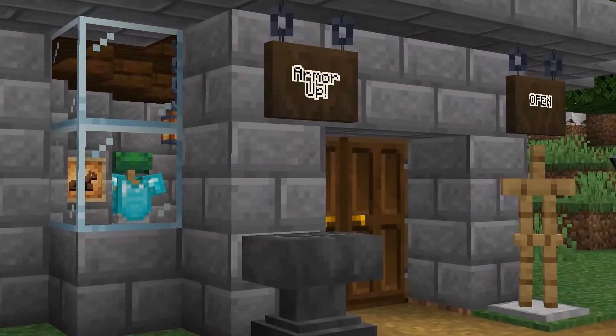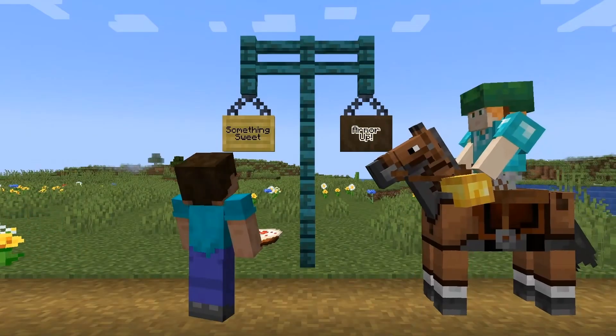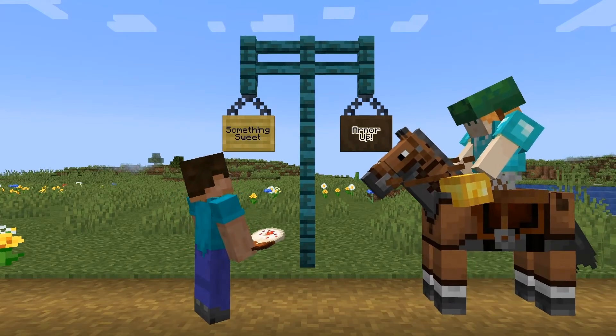Combined with the different colours of the stripped logs and text, I can easily see hanging signs becoming one of the most popular blocks in adding detail to builds.